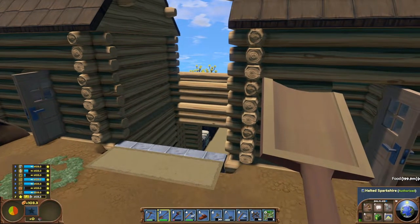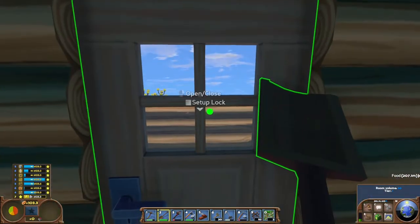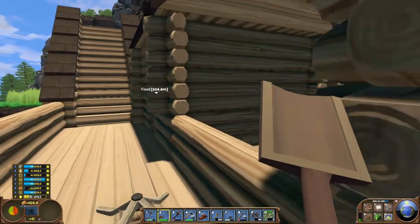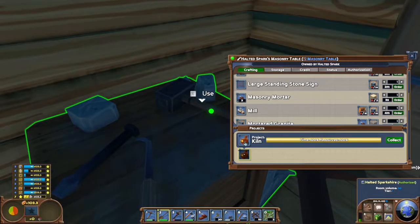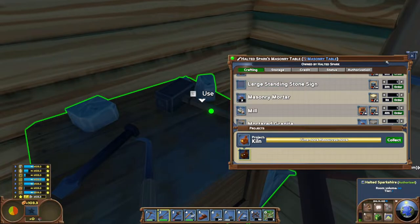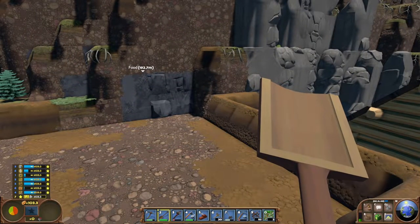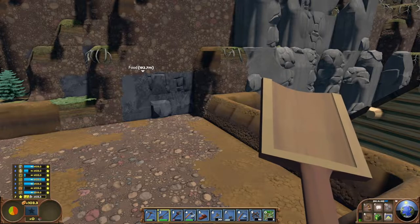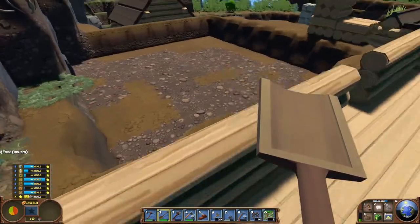We got the kiln in the last video and I said I wanted to put that up, so that's what we're going to do. I actually started it already. The kiln needs 45 meters cubed of free volume to actually function, and I didn't realize I couldn't get away with the basic five by five room — because if you have a five by five, there's only a three by three inside, which is only 27 meters cubed of available space. So I had to expand to a seven by seven.